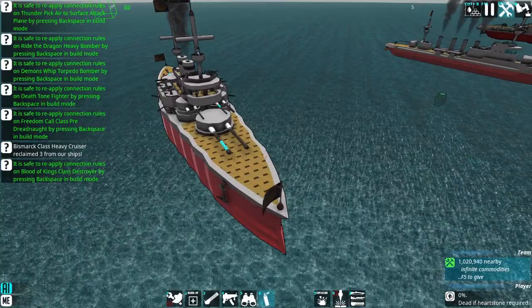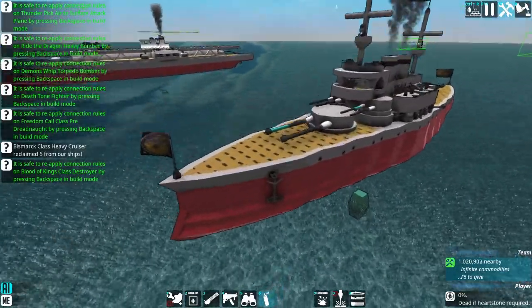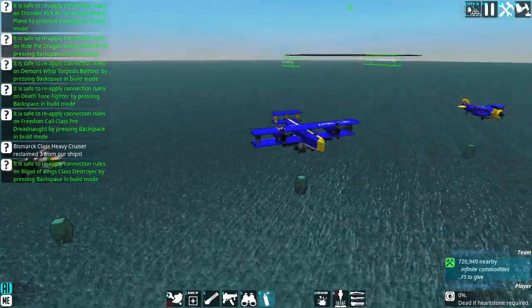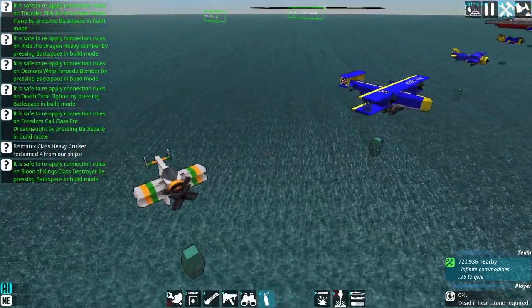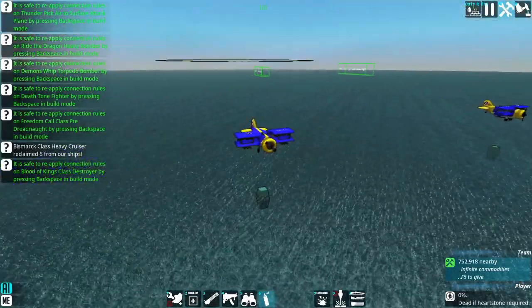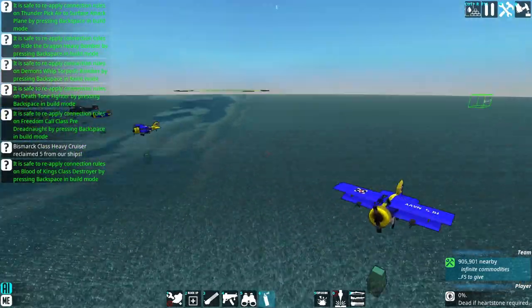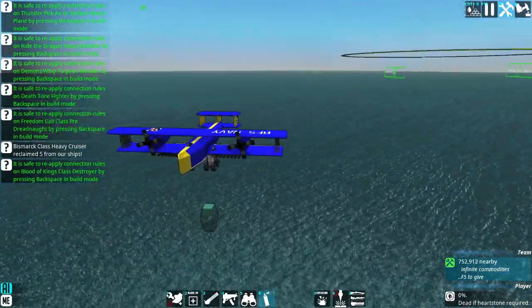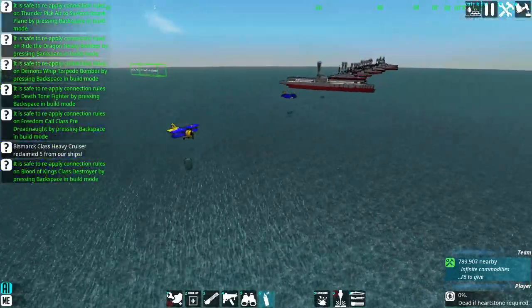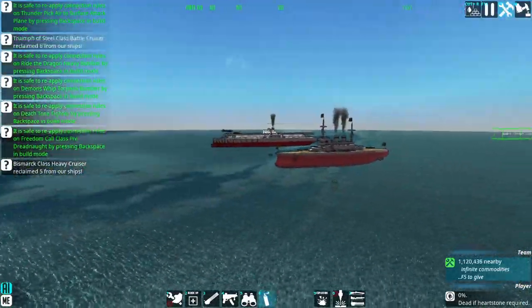We haven't gotten really too far into this. I was just showing off the pre-dreadnought battleship that I made for the Republic of Free States. We already went over this aircraft carrier and some of these planes over here. I'll just go over them real quick — I got a fighter, a torpedo bomber, a rocket bomber, and this heavy rocket bomber. This thing will go through like five layers of metal, by the way. Very scary stuff. Moving on to the destroyer here, unless anyone has any questions about the stuff over there.